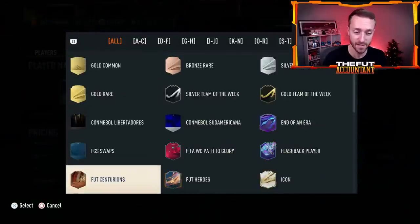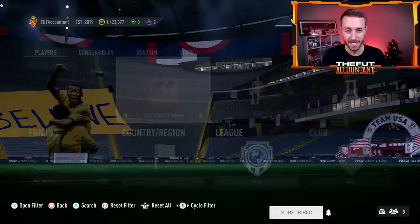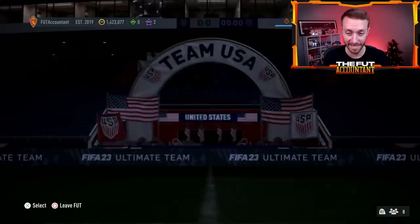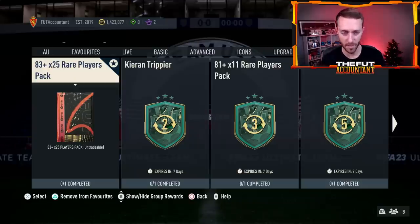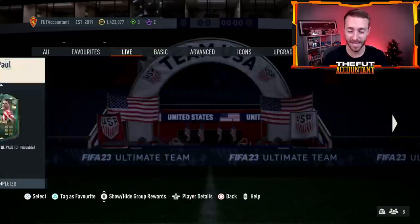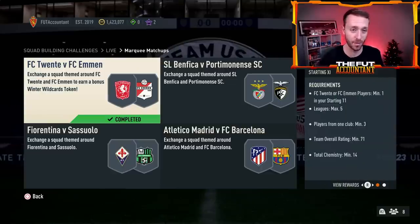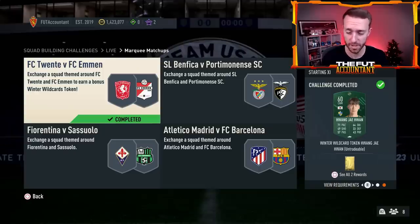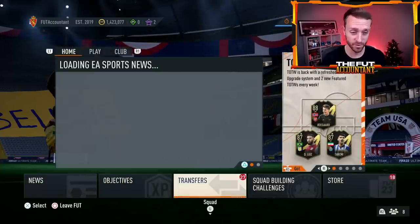I'm excited today because this Centurions promo has hype — it's brand new, it's different, and it's still a surprise since we only have a couple of leaked cards. Some people have asked if there's a swaps program as part of this; I don't believe there is. Winter Wildcard swaps is ending in seven days — I'm one token away from the 8325 pack. Check your clubs for FC20 or FCMN players — they're selling for max price, 10,000 coins apiece, because this Marquee Matchups SBC has the 26th and probably final Winter Wildcard swap token inside it.